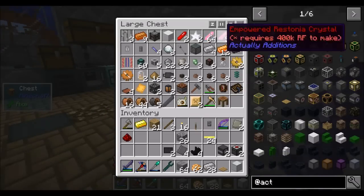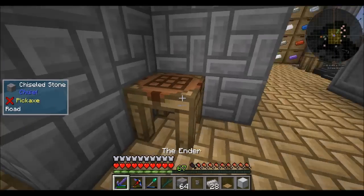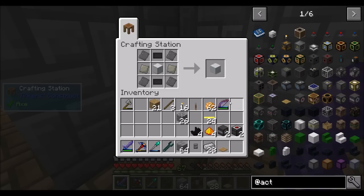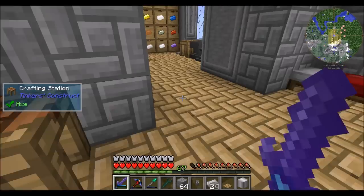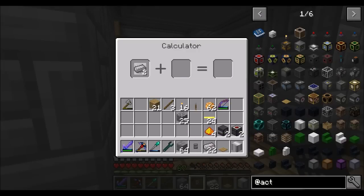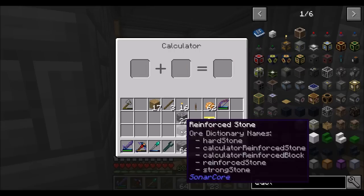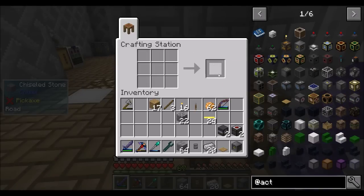Let's get our info calculator. First thing I want to get is an atomic reconstructor. I'll need one of these — check. One of these — check. And one of these — I just need reinforced iron. Reinforce the iron again — isn't that reinforced stone and iron? Yeah. Now I can make my atomic reconstructor. We're going to need these things and a couple of those.